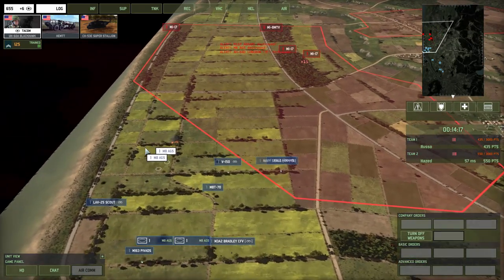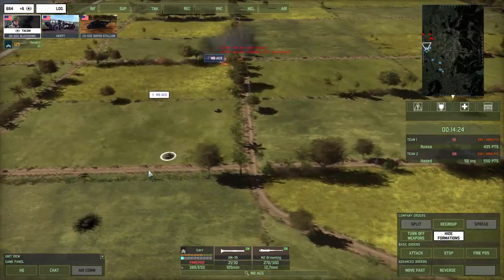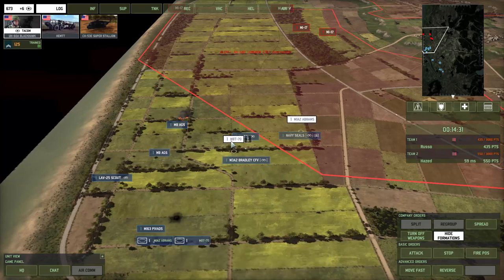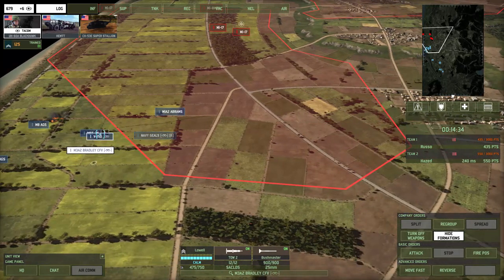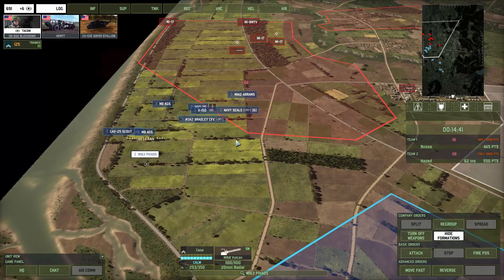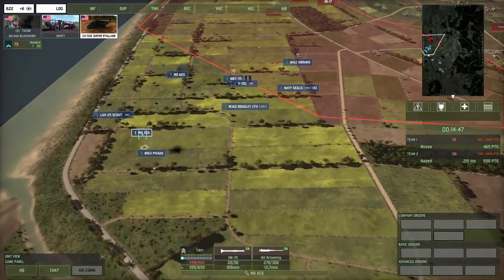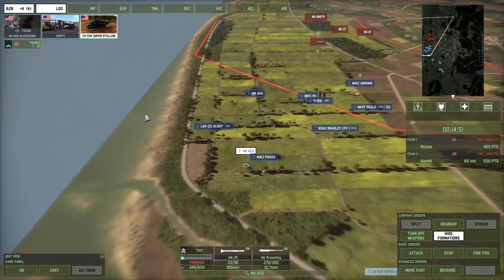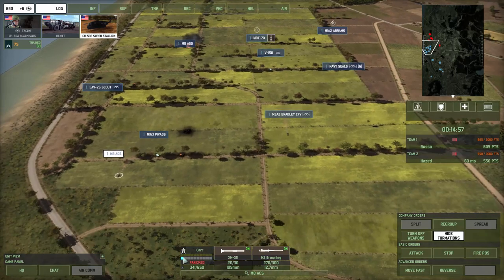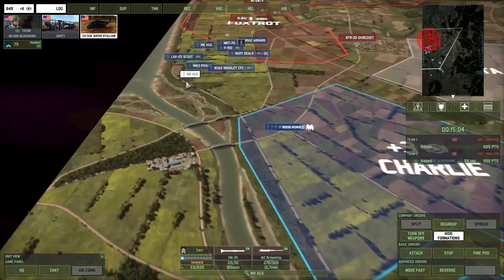I'm going to split these AGS because this one is very injured, so I'm just going to reverse him out. The reason I do reverse there is so he keeps his front armor exposed to enemy fire. As for logistics: that AGS can live to fight another day in this battle many times over. A tank can come down to 1 bar health and go back to full health repeatedly throughout the battle. We called in some supplies to heal this guy up.